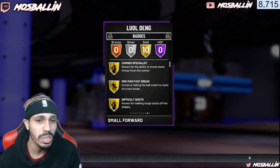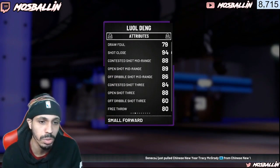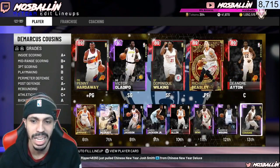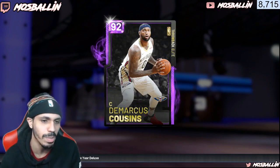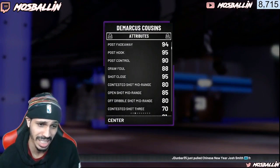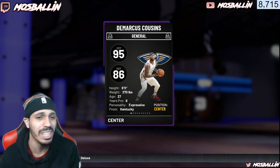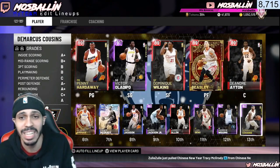You also have Luol Deng, who's about 10K now but has 10 gold badges and is a sleeper. He has an 88 open shot 3 and his defense is much better than his stats show. A lot of throwback elites are kind of slept on. Dominic isn't bad for a slasher, DeMarcus Cousins isn't bad as a slasher either. Draymond Green goes for a little more than 10K — maybe 15 — but if you need a power forward that can stretch the floor, you got Draymond. DeMarcus Cousins has an 81 open shot 3 but his other paint moves are really good, and his 10 gold badges are amazing.